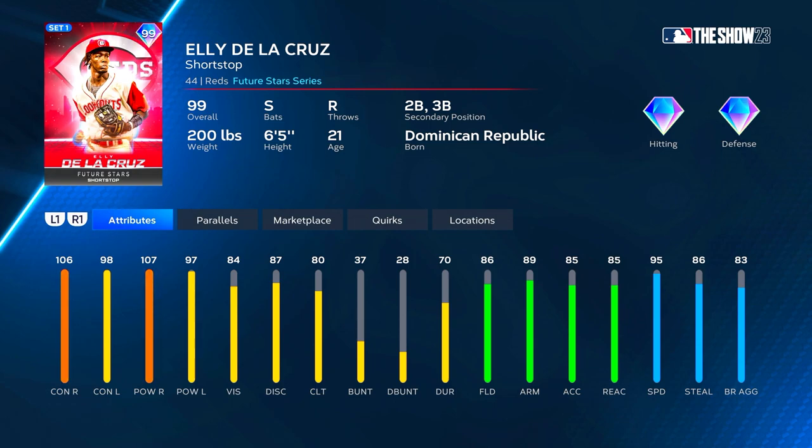He's got 86 fielding, 89 arm, 85 reaction, so he's gonna have gold defense right off the bat. At parallel four he gets diamond defense, 95 speed — this man is a five-tool player. The only downside of this card that would keep me from using him is he only has 80 clutch. We know that's an important factor this year — it replaces contact when there's runners in scoring position. However, at parallel five this card is insane.